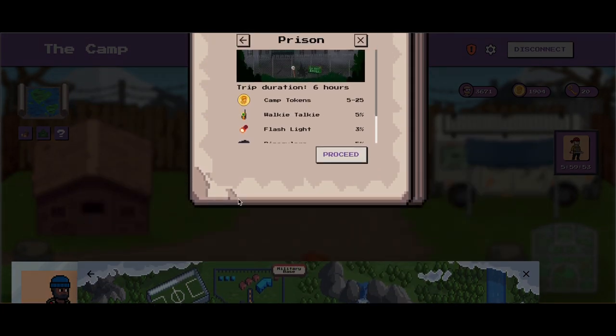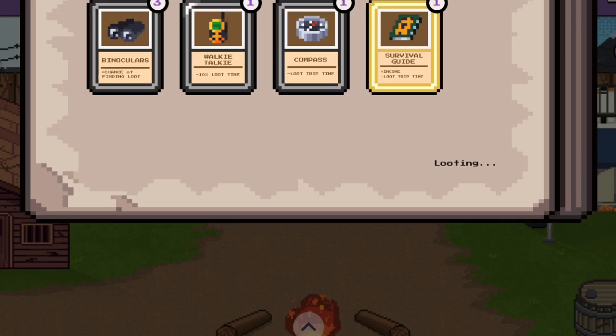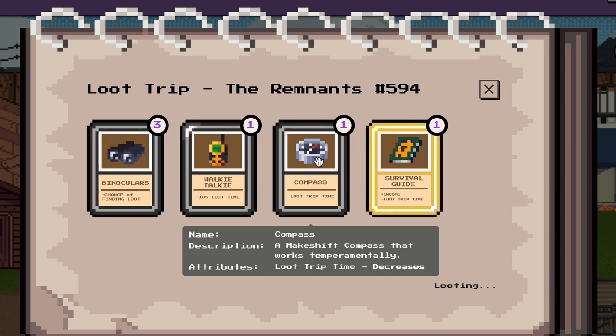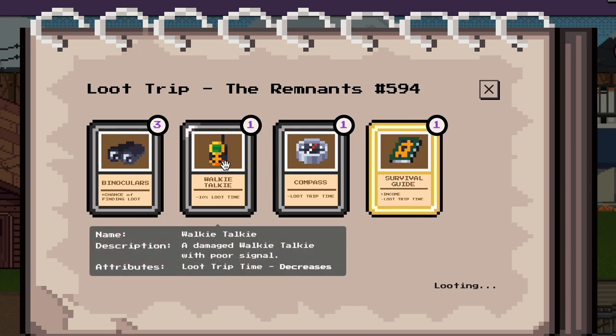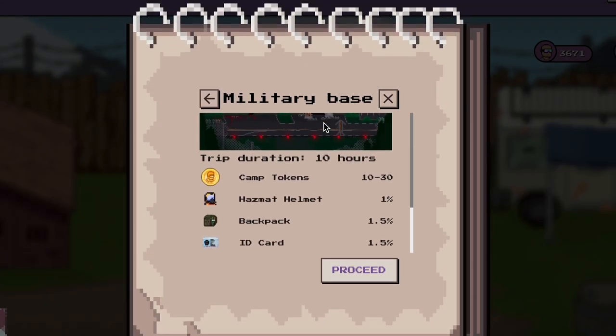Depending on the area that you're looting, you'll be able to find different amounts of camp tokens and different types of loot. All loot items help you in the game in some way — some shorten the time it takes to loot an area, others increase the chance of finding more loot or more coins. Rarer items give you access to restricted areas of the map which have better items.